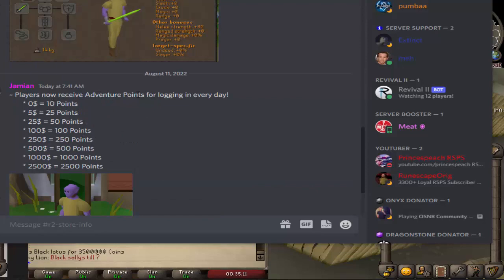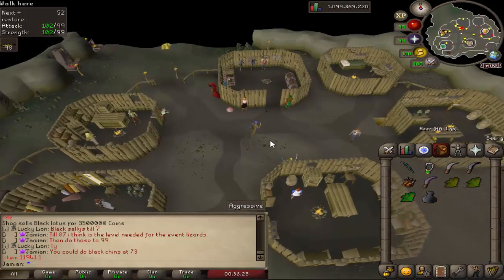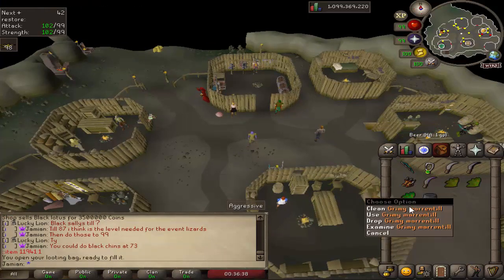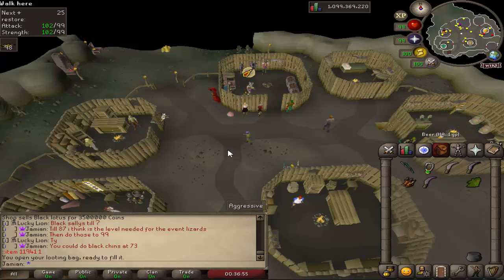Another perk is that you receive Adventure Points for logging in every day. Non-Donators also get this but only 10 points. At $5 donated you get 25 points, and the numbers scale up from there. For example, if you donated $1,000, every day you log in you'll get 1,000 free Adventure Points. Another benefit currently for Dragonstone Donators — though this is going to be changed to Diamond Donators in the next update — is that you can use a Looting Bag from anywhere, not just the Wilderness. So if you're watching this a couple weeks after release, expect it to be available to Diamonds.